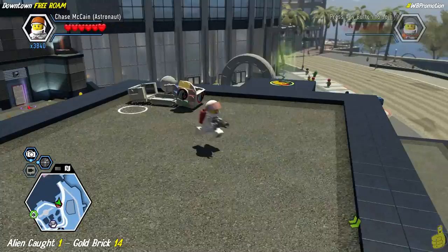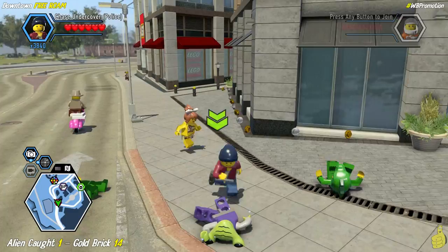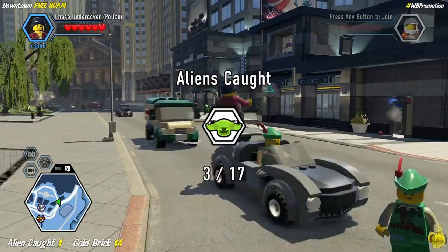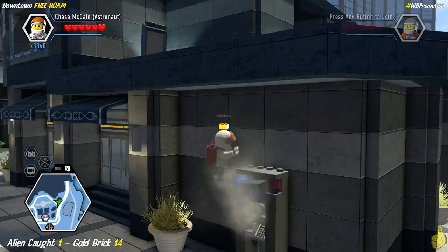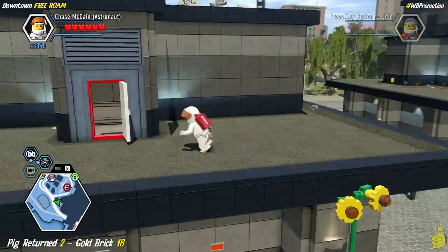I start pew-pew-pewing but I miss — he drops down to the ground floor and the chase begins. I zap him and try to arrest him — he's down but I can't get him. As soon as I grapple him with the grappler, the arrest icon becomes available. In the free roam, they seem to require the grappler and the cuffs specifically. If you're having troubles, make sure you have the undercover edition of Chase McCain with the grappler out.